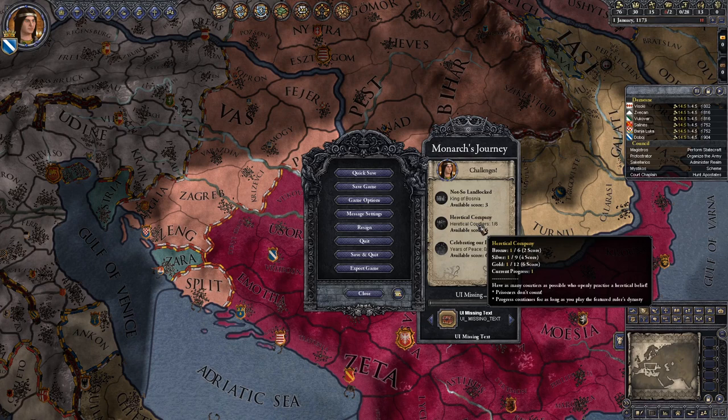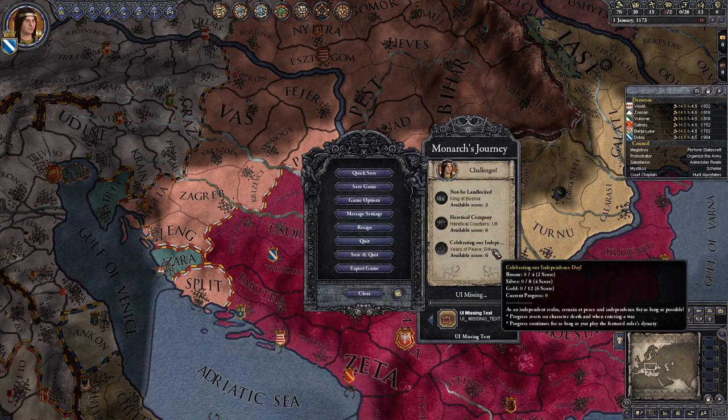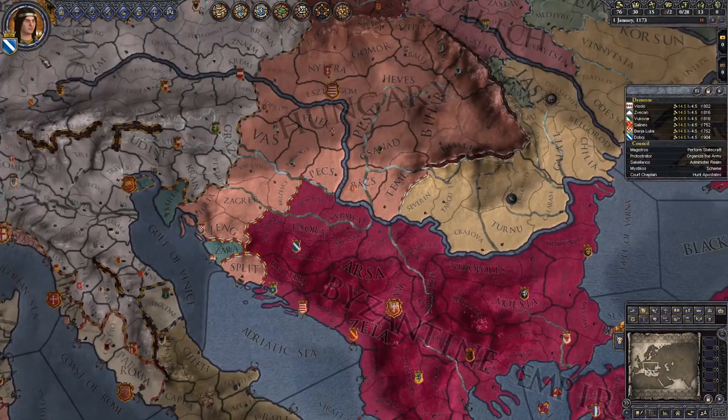Next we need to get 12 heretical courtiers - we already have one, so we'll probably just let him marry and hopefully we'll get more and more heretics into our court that way. And lastly we need to be at peace and independent for 12 years, and it resets on character death, so it's just like the peace ambition thing for forging a bloodline, but only 12 years.